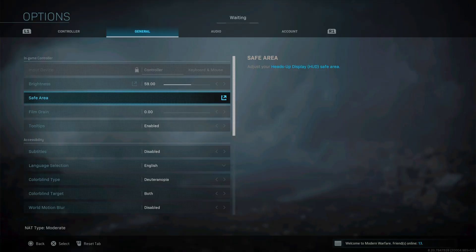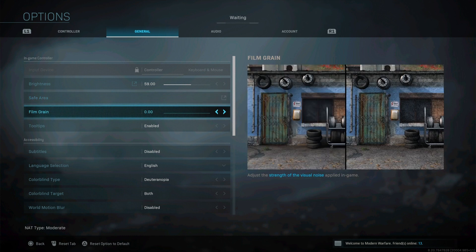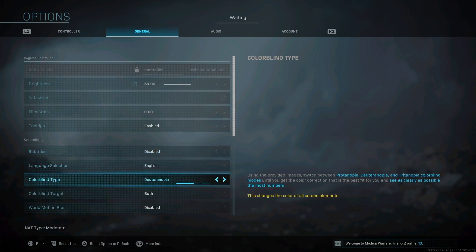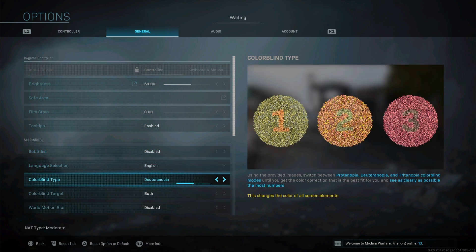General settings: brightness at 59. For safe area, you want everything small so you can see the screen better. Film grain — take it off. If you have film grain on, it makes your game look trash. Just look at it — it looks awful. Take it off.